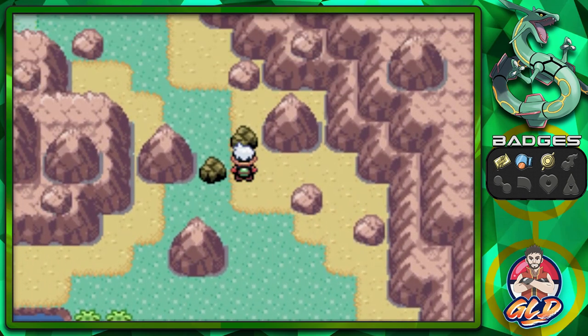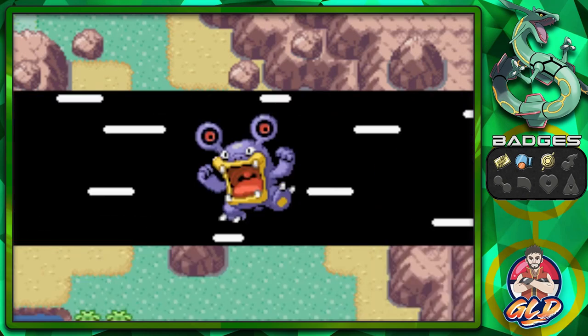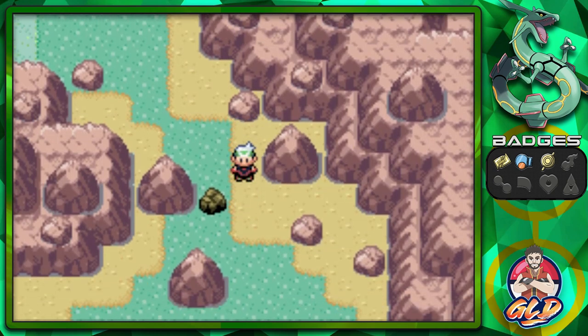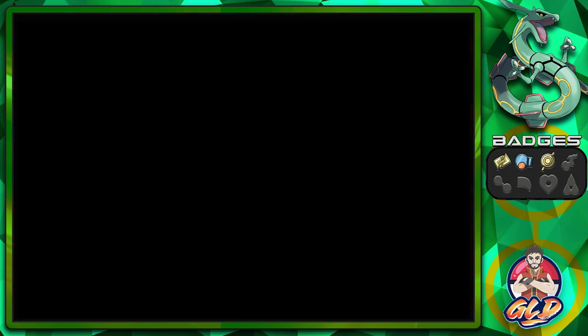We're heading over to these two boulders. You can only break these boulders once you get the Rock Smash technique and have defeated Watson of the Mauville Gym. Good thing we have a Pokemon for that. Boom, let's go! Normally you'd find some Pokemon or a rare item there, but not every single time.